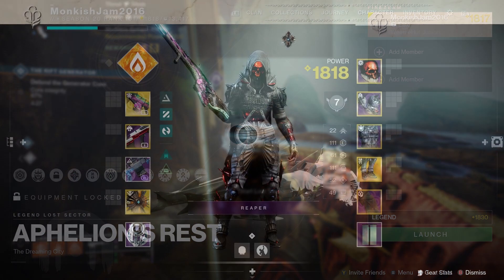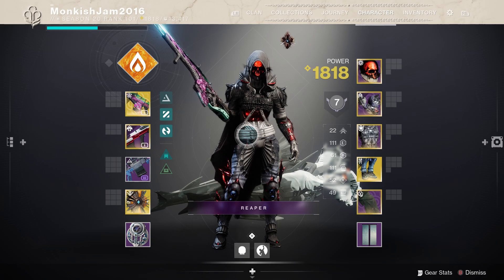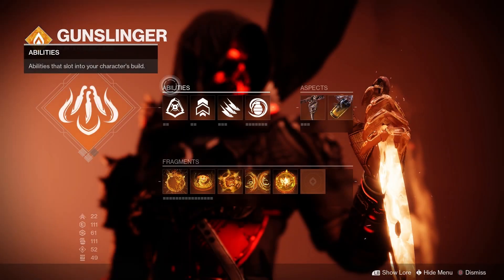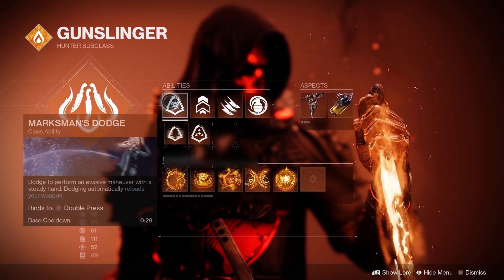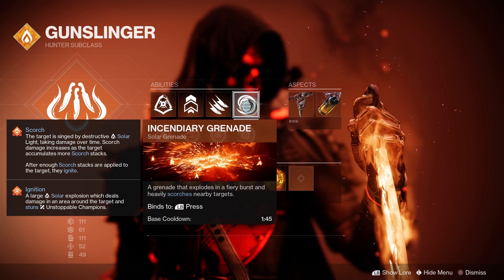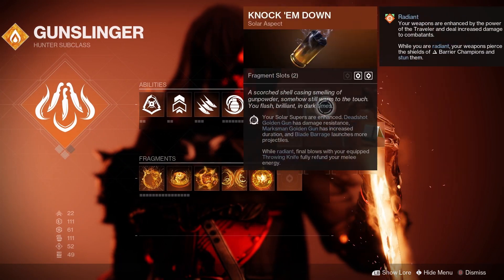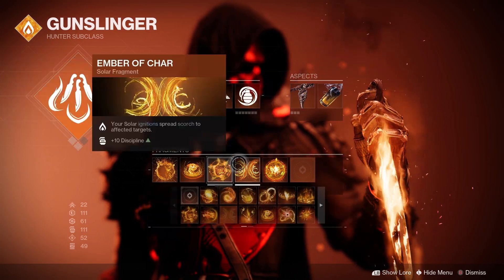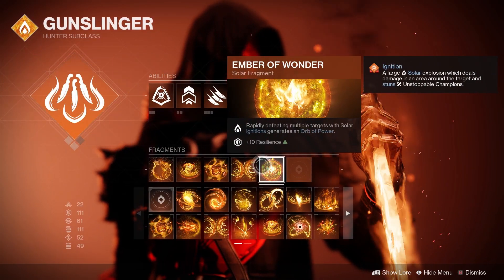Here's the build for this lost sector. We're running solar subclass since we've got that solar buff. We've got Blade Barrage, Marksman's Dodge, Triple Jump, Knife Trick, Incendiary Grenades, and the aspects Knock 'Em Down. Our fragments are Ember of Searing, Ember of Blistering, Ember of Combustion, Ember of Char, and Ember of Wonder.